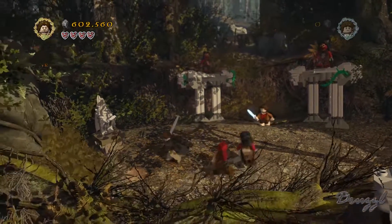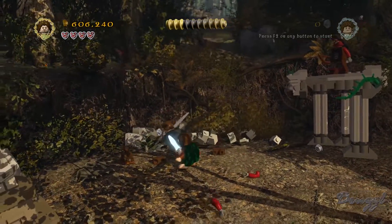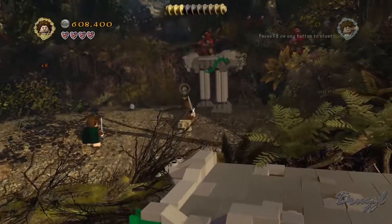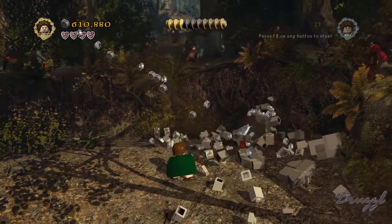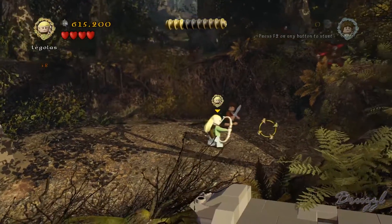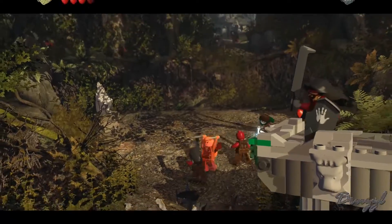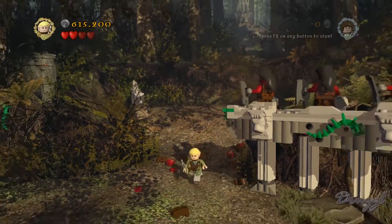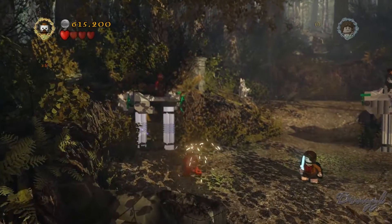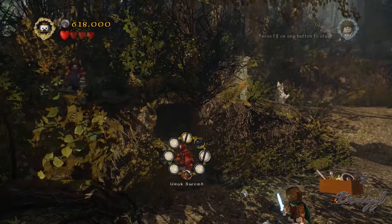Okay, checkpoint - knock these guys down, let's destroy everything. Make sure we're not missing something painfully obvious. We need explosives - that's not where you were supposed to shoot those - boom boom! And that gives us the uruk sword, which was the third item that we needed.